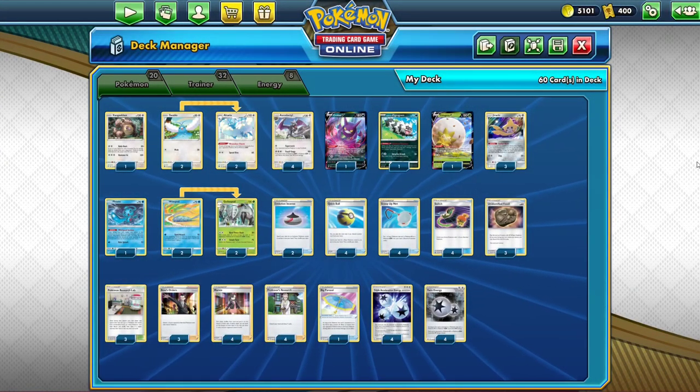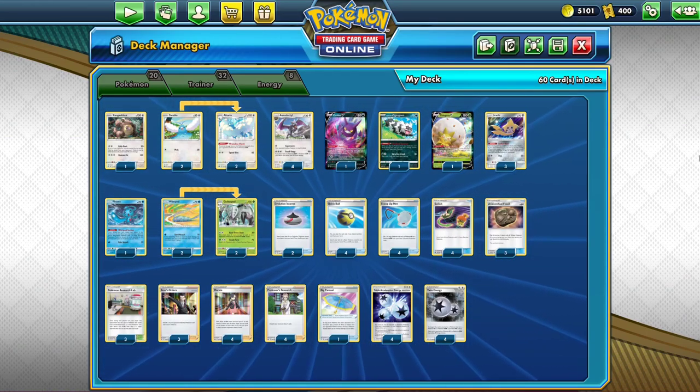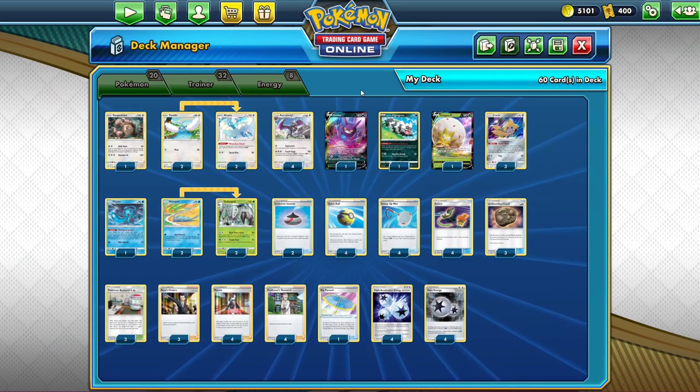The danger with Special Energy in Standard is that once it's gone, it's gone. But if you play your cards right, you can deal 180 damage with Aerodactyl four times. You have to use your Triple Acceleration Energies perfectly. Fossil Fangs does 180 if you don't have a GX on your bench, and because Crobat V is not a GX, you can have a draw Pokemon — but you can't play Denny.